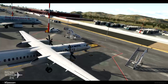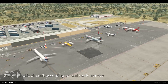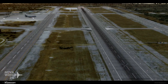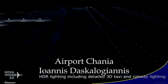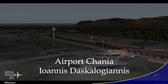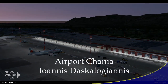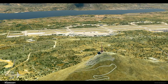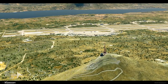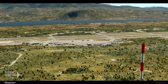Moving on to scenery releases for X-Plane 11. This week we saw another Greek release — this time an airport for Crete. The release of Ioannis Daskalogiannis airport — I think I got the first part right, the second part completely wrong. This is an international airport located on the Akrotiri Peninsula, part of the island of Crete.